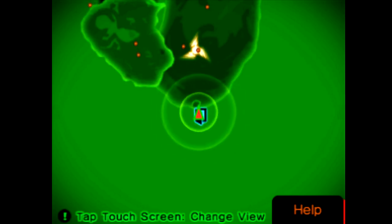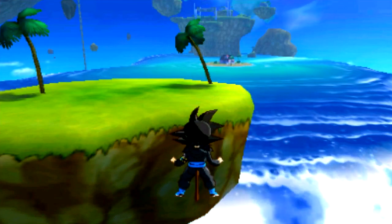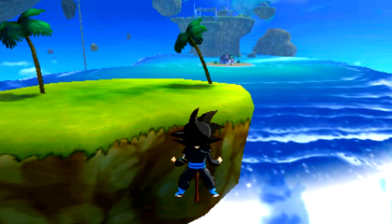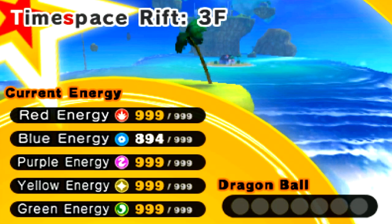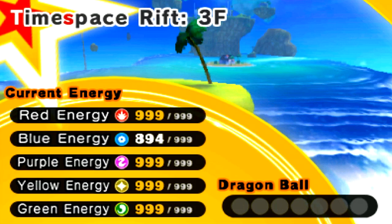That's the location area. I'm not entirely sure, but I'm going to show you guys exactly where to go. You need 500 of every single energy type: red, blue, purple, yellow, and green. You need 500 of each.